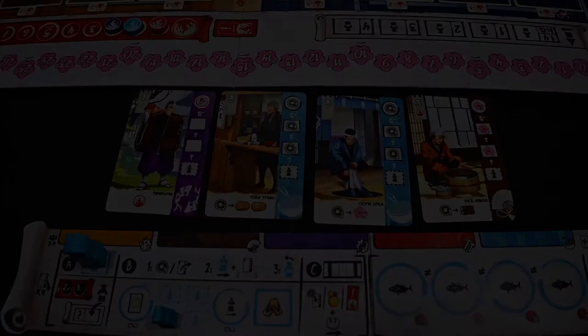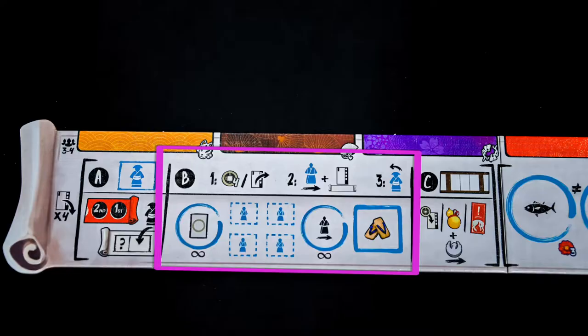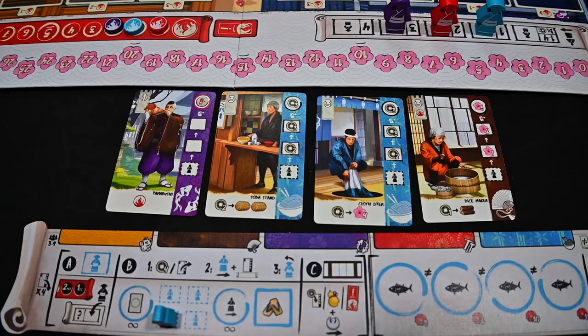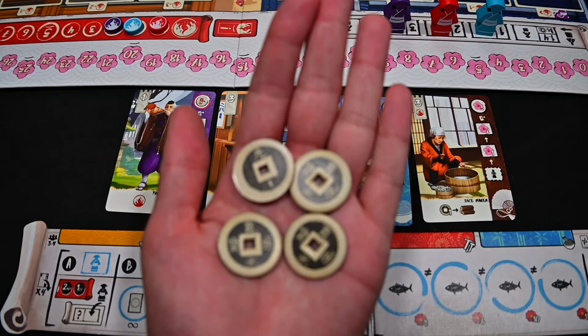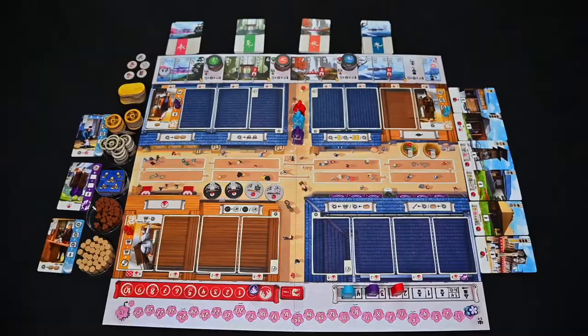Once all players have placed their ikizama meeples on a location, in order each player will take their phase B turn. Each player on their turn will choose to either collect 4 coins for income, or spend coins to hire a new character card. If you choose to hire a character, they will pay the coins listed, check for any hiring bonuses below the cost, and immediately receive the bonus.